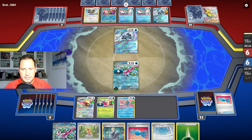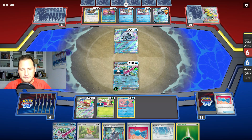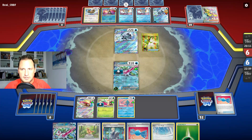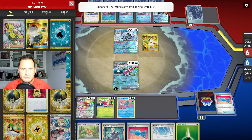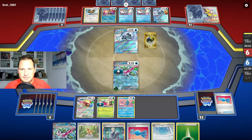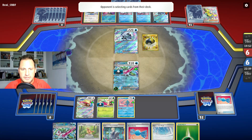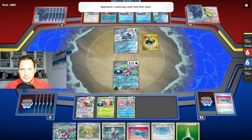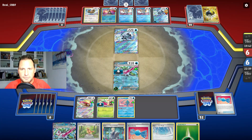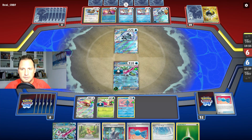We have the Rare Candy in this arena, so we're good. Would have loved that Path to the Peak a little sooner — maybe should have gotten that instead of the Panic Mask. They've got no Pokemon so they're going to Super Rod a couple energies in. The good thing is we're going for all six prizes, so as long as we don't knock anybody out, we don't have to worry about Iron Hands. There's the Baxcalibur — were they able to get the Rare Candy?